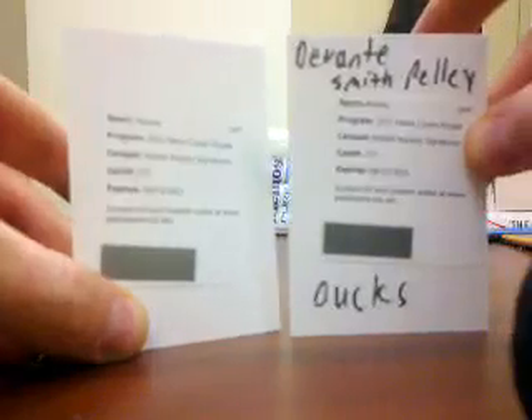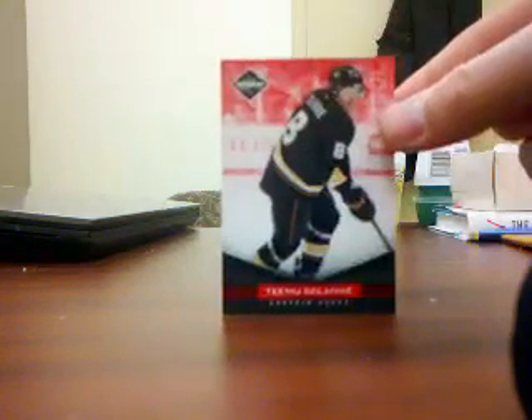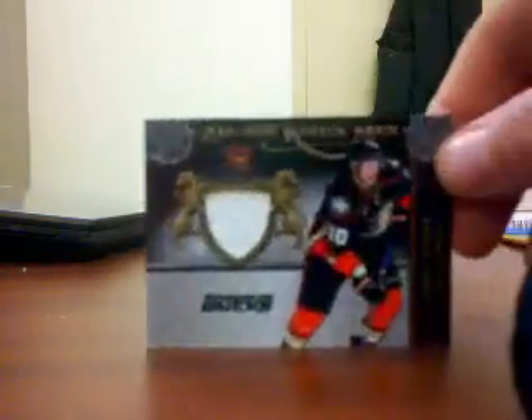Now for the Ducks: two Devante Smith-Pelly rookie redemptions, both for trade. A Team Solani Ruby Spotlight out of 49, numbered 15 of 49. Corey Perry all-the-Kingsmen jersey piece, not numbered. And a Maxime Talbot rookie. So yeah, that's a nice number of cards.